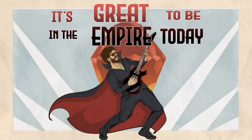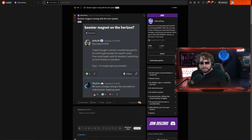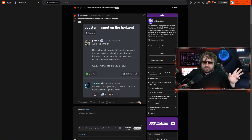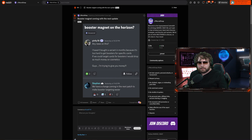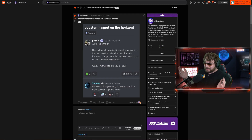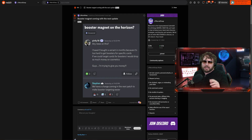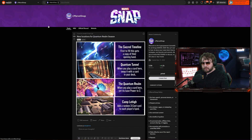Before I get into that, I saw something interesting on the front page of Reddit — apparently there's some sort of booster magnet coming. Right now boosters are random, but the developer says next patch they'll make booster targeting easier. I think the easiest solution would be to make boosters a generic thing and just use credits to upgrade a card. Anyway, that's not today's topic — let's get into the Quantum Tunnel.